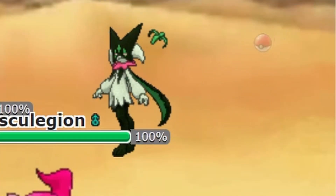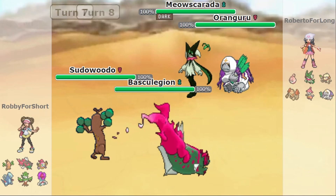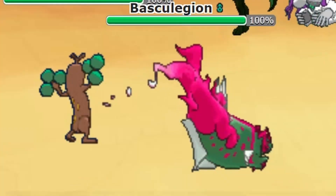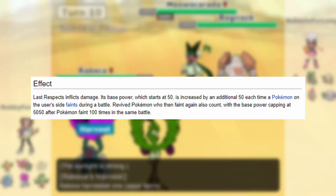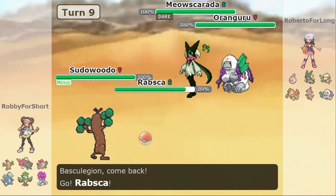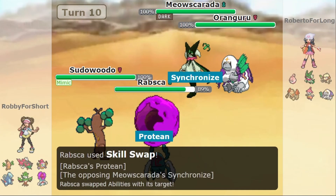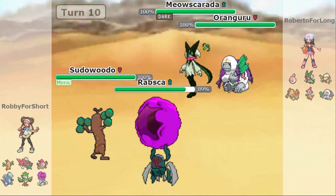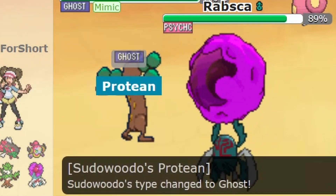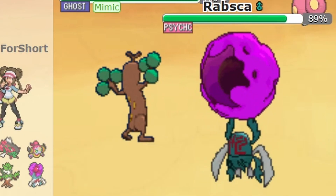The opponent will have Regirock switch into Oranguru. Baskilegion may then use the move Last Respects on the opposing Oranguru so that Sudowoodo can use the move Mimic to permanently copy Baskilegion's Last Respects. This move is important, as Last Respects starts with a base power of 50, but increases in power by 50 more every time a teammate faints. When your teammates faint 100 total times, the base power of Last Respects reaches its maximum of 5050. The player switches Baskilegion for Rapska, and has Rapska use Skill Swap on the opposing Meowscarada to receive Protean. Rapska will use Skill Swap again onto Sudowoodo to give it Protean, then Sudowoodo uses Last Respects to turn into a Ghost type and receive a STAB bonus from it.